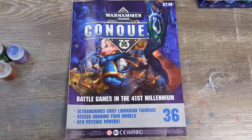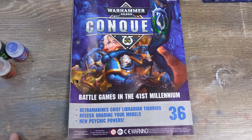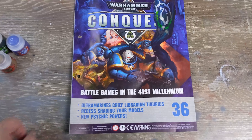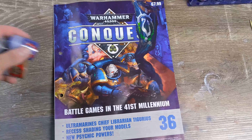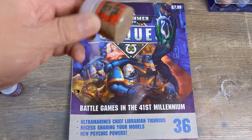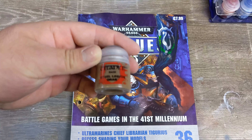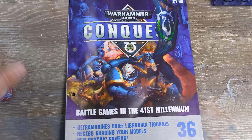I deleted the footage, so I'm doing this weeks later and I can't remember where I got up to. But Issue 36 — we've got Mycrag Blue, Athonian Camoshade, and Steel Legion Drab, which is actually one of my favorite colors to use on a lot of different things.